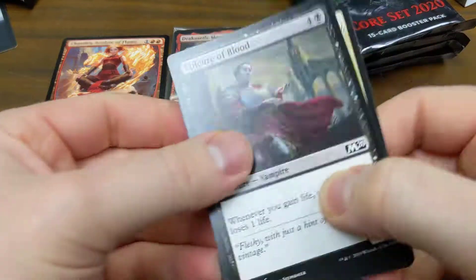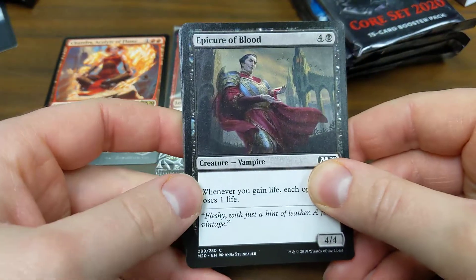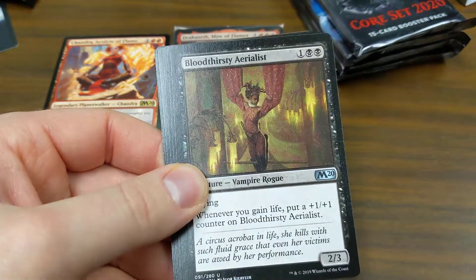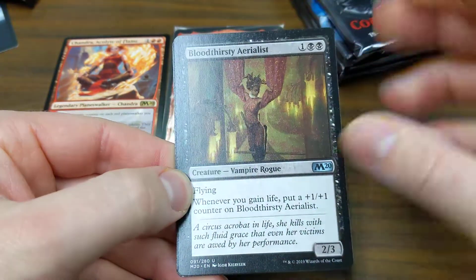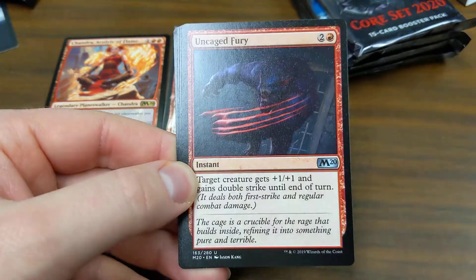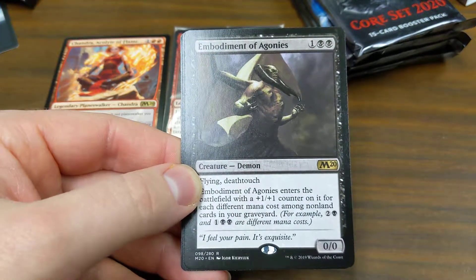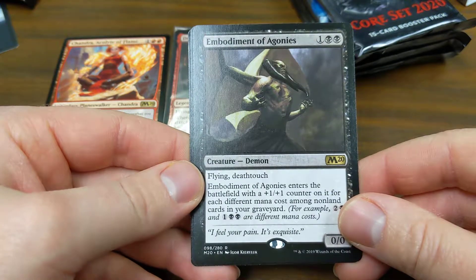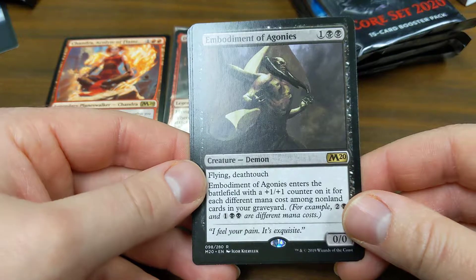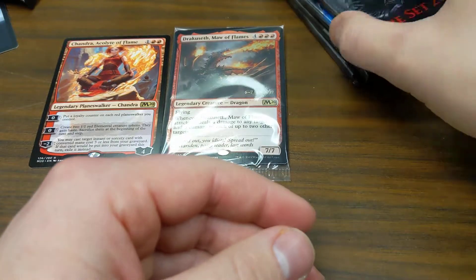Minus two: you may cast a target instant or sorcery card with converted mana cost three or less from your graveyard — if it would be put back into the graveyard, exile it instead. Jungle Hollow and a token. Not a mythic planeswalker but still — I'm a planeswalker collector. I'll do a video eventually of my planeswalker binder. I only collect original prints and I try to foil them out. Also got Embodiment of Agonies — two black one other, flying, deathtouch, enters with a +1/+1 counter for each different mana cost among cards in your graveyard.